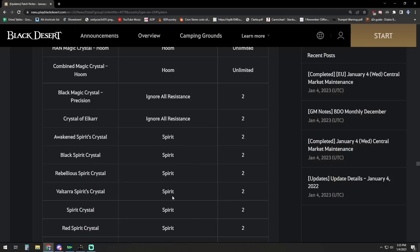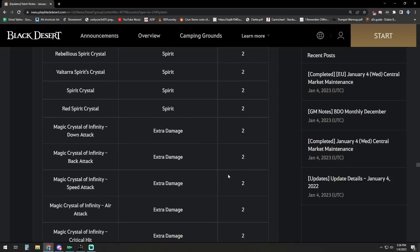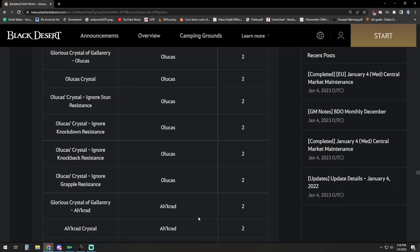If you're thinking you can get extra ignore all resistance by running crystal Valcar and precision crystals together, you can't. The group those items are in is 'ignore all resistance' and you can only socket two ignore all resistance total in your crystal preset — so you're not going to be able to put in two of these and two of those. Similarly, red spirit crystals, rebellious spirit crystals, and Voltar spirit crystals are all in the same category, so you can only socket two of each of these types total.